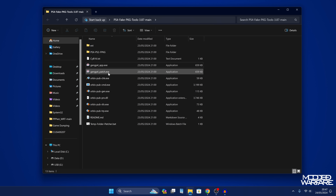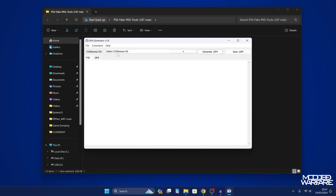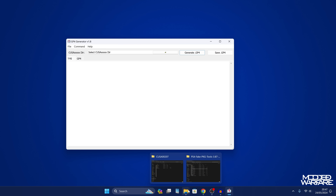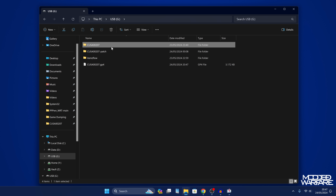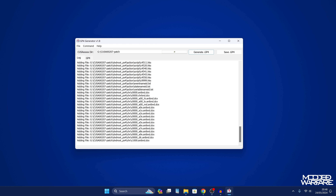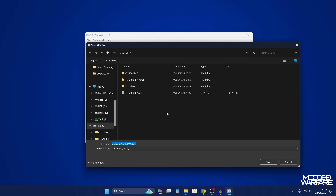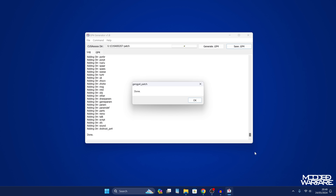Next, we need to do the same thing with the patch. So we're going to open gengp4_patch.exe this time. Go back into the USB drive, go to the patch folder, copy the path to the patch folder, paste it in, and generate the GP4 file. Once it's done, save the GP4 to the same location.